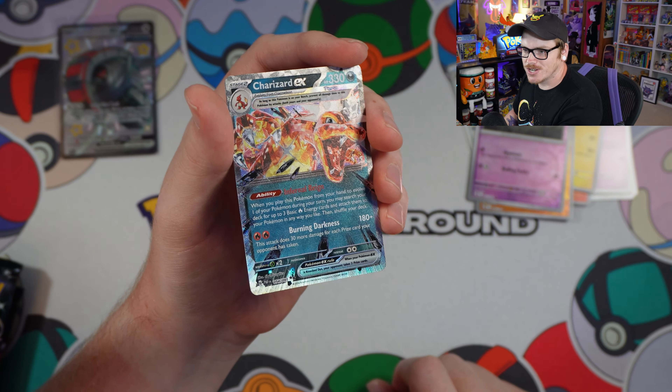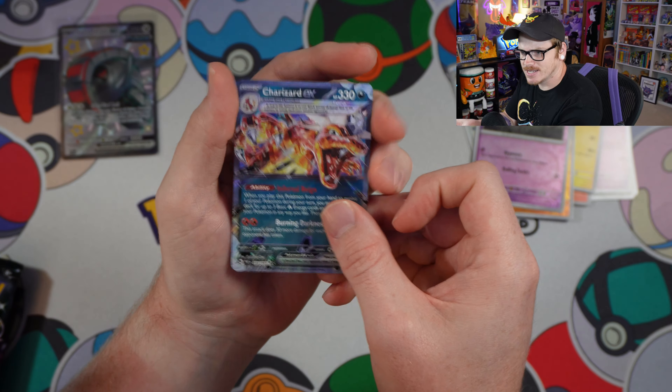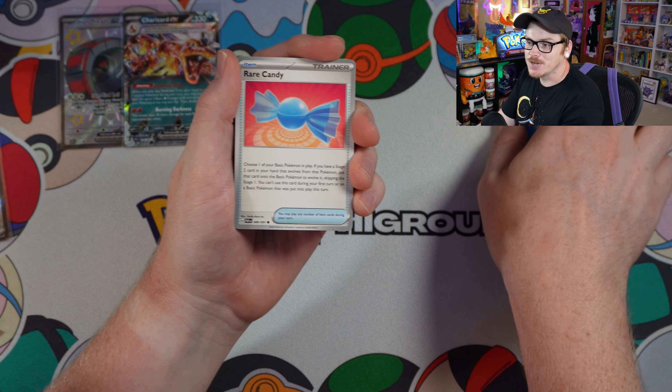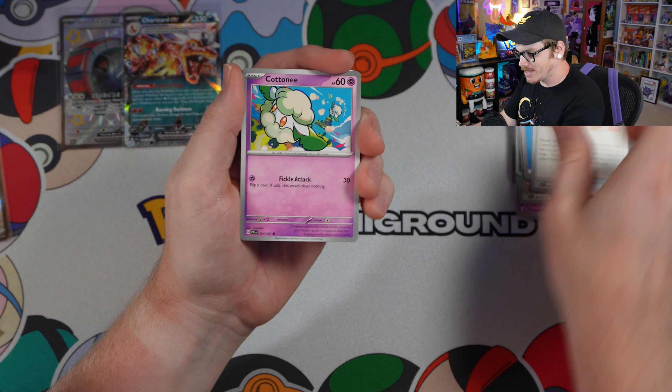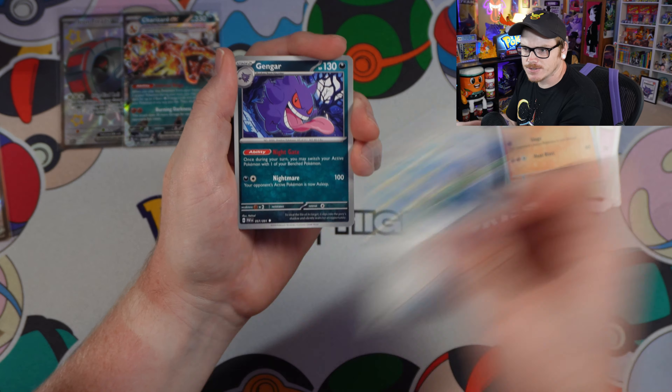Ooh, a Charizard EX. That is not a shiny, but we'll take it. That's a good hit. So if I pull something right now — I'm doing the pack opening first. I don't know if it's likely to find the Pokemon that I pull as a shiny, but we're gonna find out together.